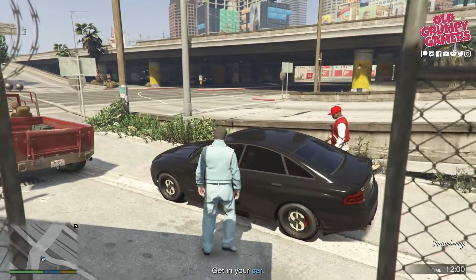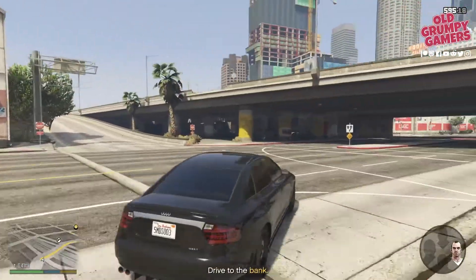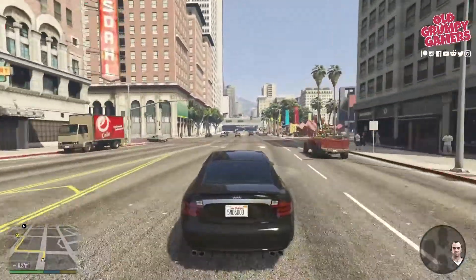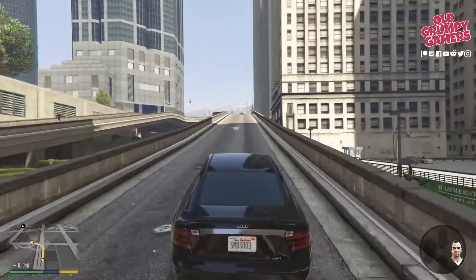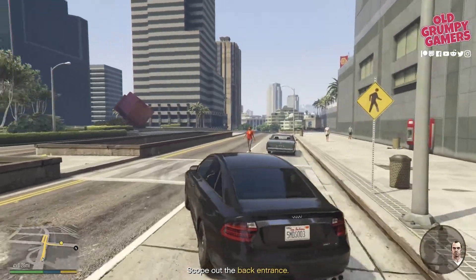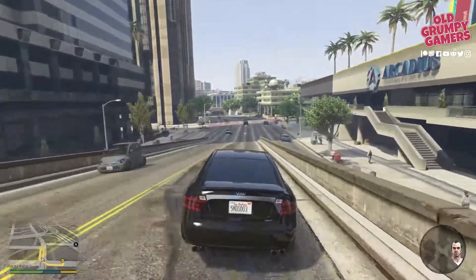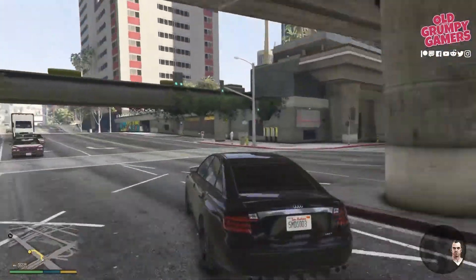As usual we're on a timeline, so let's skip the cutscene and dive right in. Into the car and follow the GPS. It's important to keep an ear out here - Lester gives you a full briefing on what's going down and what we need to do. You can see the waypoint there up on the left; up the bridge, don't go underneath it, around to the left, and there's the marker. Then off to the next part - back down the bridge, do a quick U-turn, then left again and head towards the next waypoint.